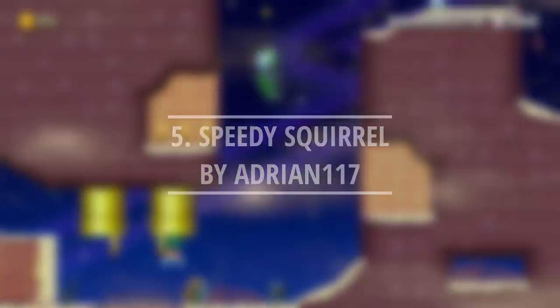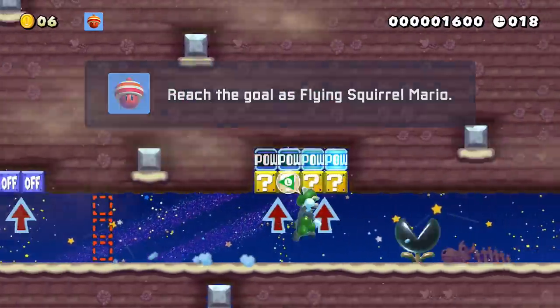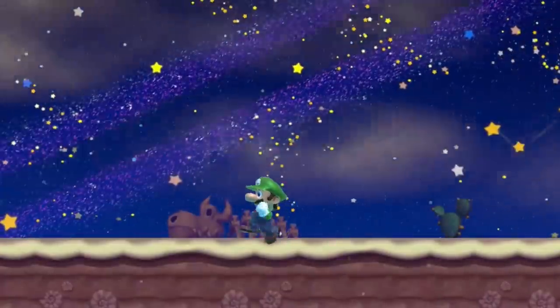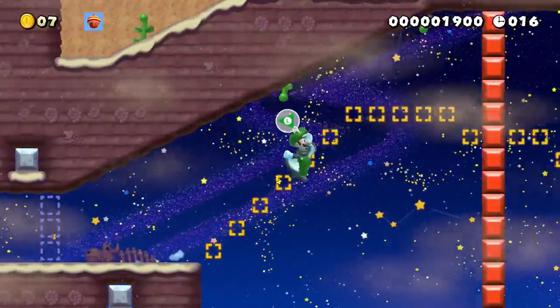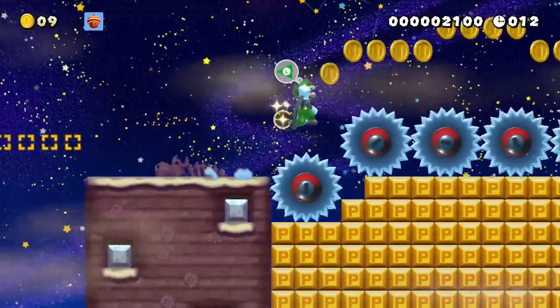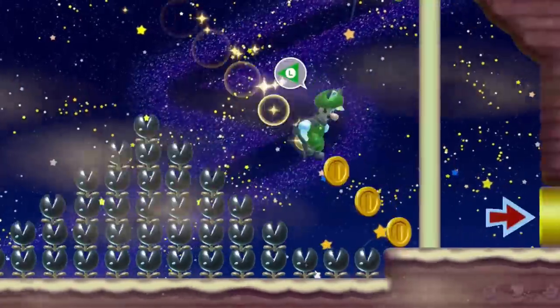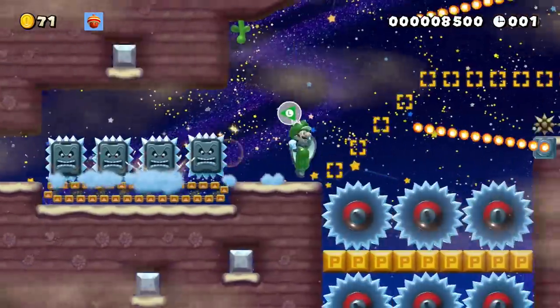Flying up high on the airship gave Luigi the idea to test the effects of wind on his squirrel suit. He travels to the desert at night to try a windy speed challenge. In the New Super Mario Bros. style, the wind constantly moves from left to right, adding extra speed to Luigi's movements and always pushing him forward. He'll have to react even quicker to challenges to stay alive. Once Luigi masters the additional speed, he can beat the timer and move on.